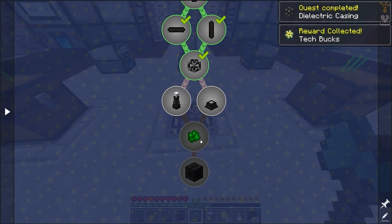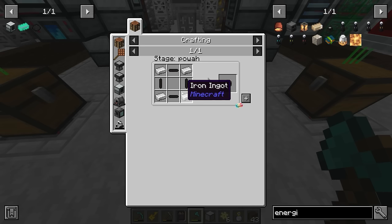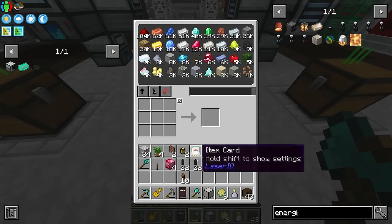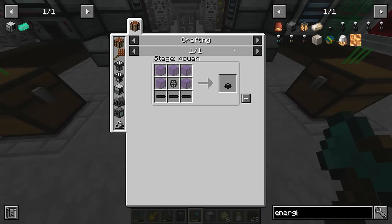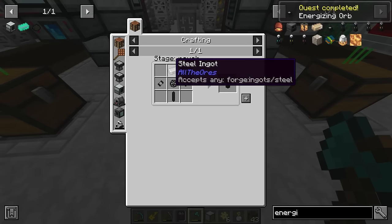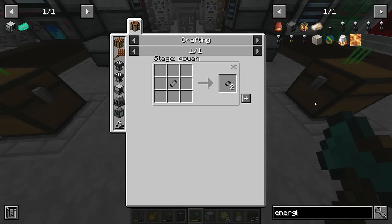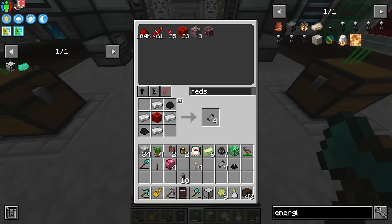The dielectric casing is used in a lot of recipes — specifically we need it to make an energizing rod and an energizing orb. Let's make a bunch of dielectric rods, craft half into horizontal counterparts, and make eight casings. The energizing orb is five glass, one dielectric casing, and three horizontal rods. The first energizing rod is one steel, one dielectric casing, one dielectric rod, and two tiny basic capacitors — made by down-crafting a basic capacitor, which itself requires dielectric paste, iron, and a block of redstone.